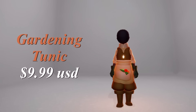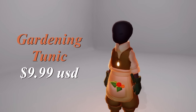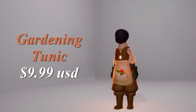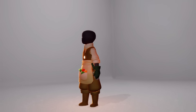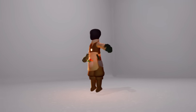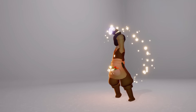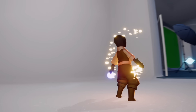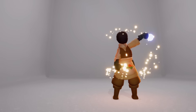For my favorite new item this year we have the Gardening Tunic for $9.99 USD. This is a super detailed little outfit — I love the collar, the boots, the gloves, the rolled-up sleeves, and the flowers in the apron. You can also see on my hip there's a little trowel for digging the dirt. Very cute outfit — I'm definitely going to be getting this one.